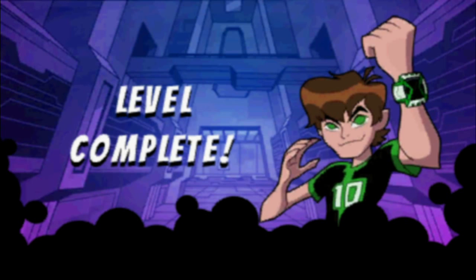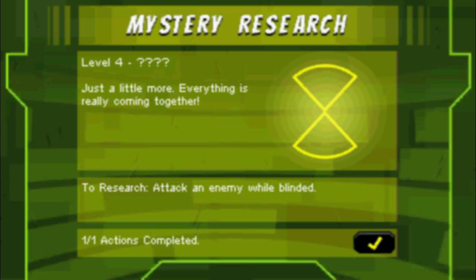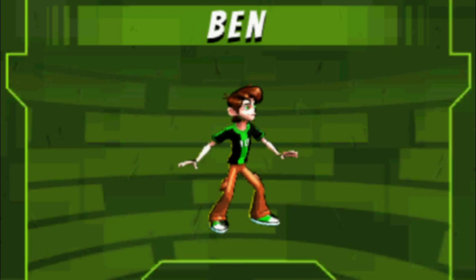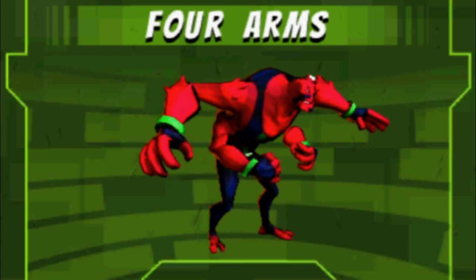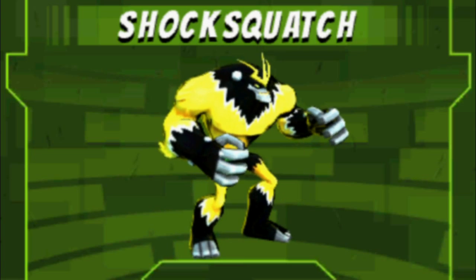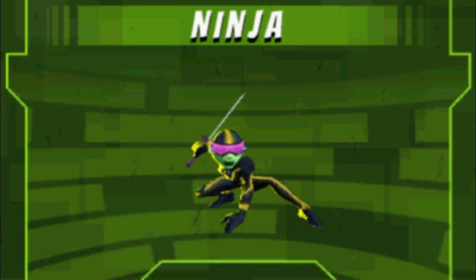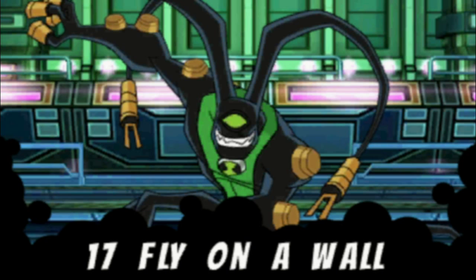Alright, level complete. What did we get as far as upgrades go? Mystery research — attack an enemy while blinded, perform a 25-plus hit combo. This unlocks four more alien forms on the Omnitrix. Could that be how you get Diamond Head and Cannon Bolt, and then two others? I'm going to assume that's the case. So a 25-hit combo — well, that's easy enough; we've been getting 50-hit combos no problem. Ooh, Feedback! See you guys in the next episode. Bye bye.